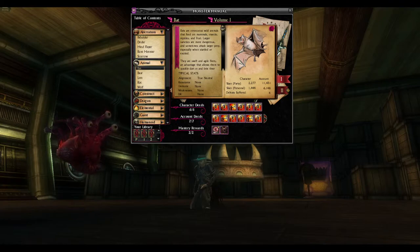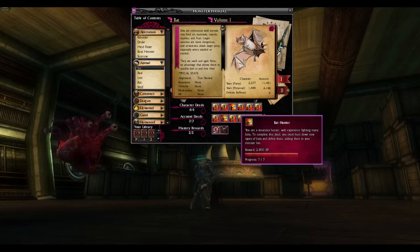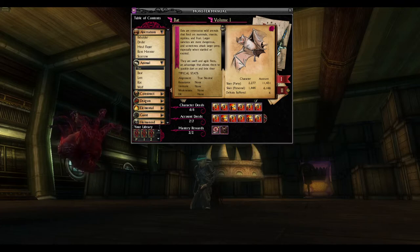Character deeds grant your character experience values, and these can be collected repeatedly with every new reincarnation and each individual character. So, when Carter's topped up all his bat farming, I can simply log on some other character and get experience for that character as well, since his character deeds haven't been affected at all.